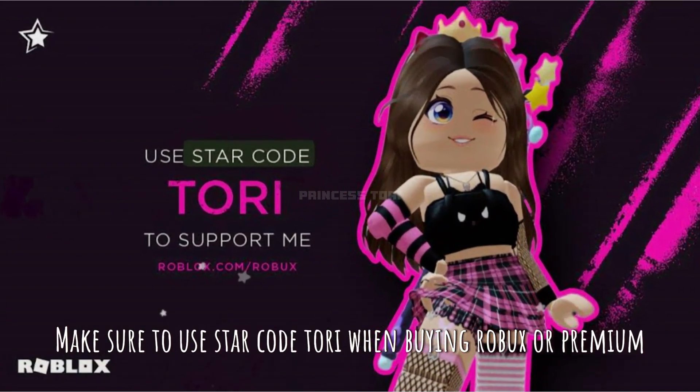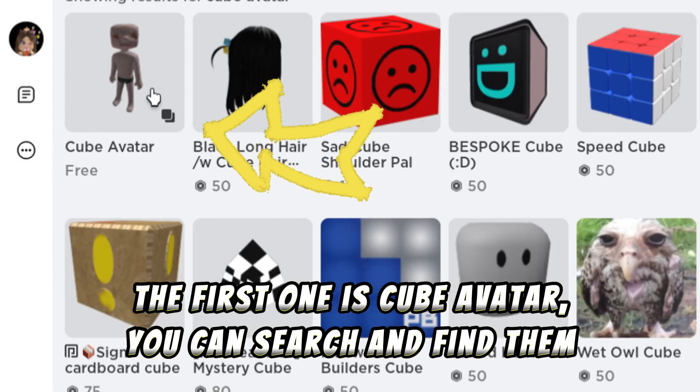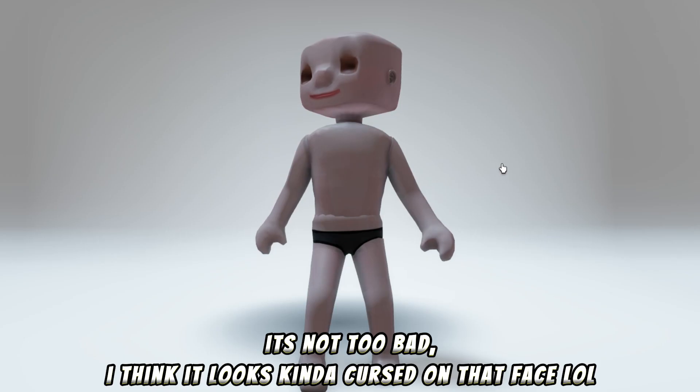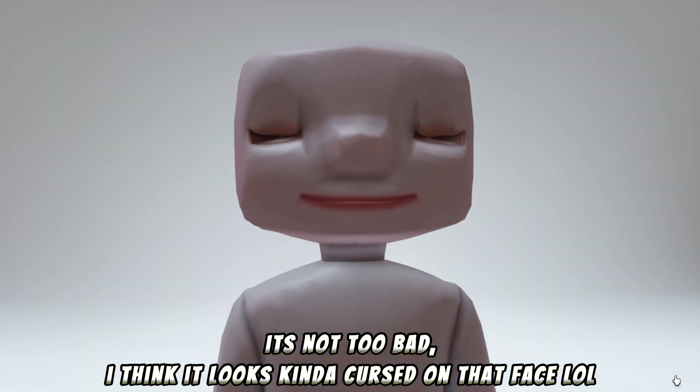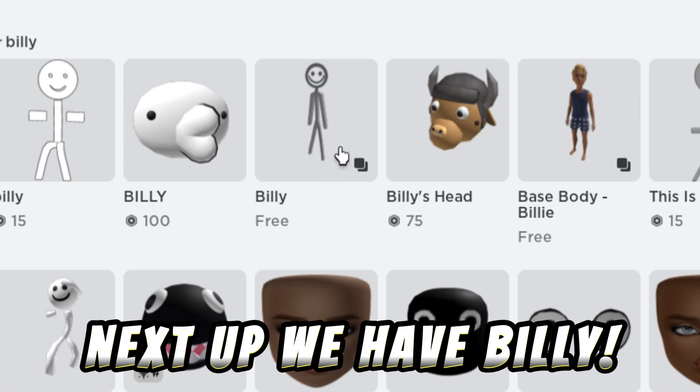The first one is the Cube Avatar - you can search and find it. It's not too bad, I think it looks kind of person on that face, lol. Next up we have Billy. Billy is actually pretty cute.